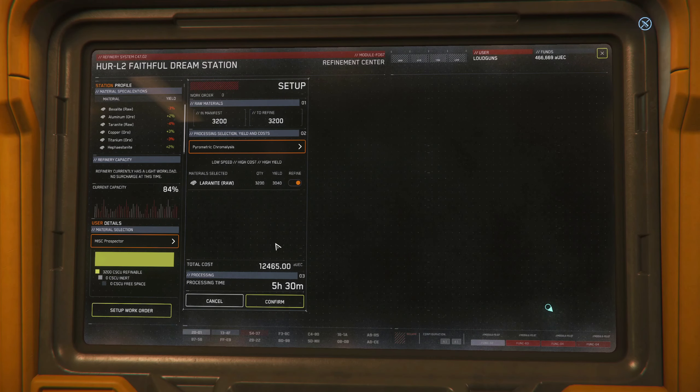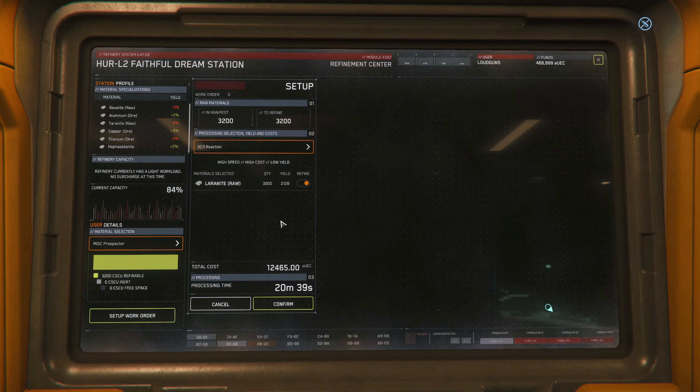Next up we have Pyrometric Chromalysis. This is pretty high yielding — we get 3,040 out of our 3,200. It takes 5 hours and 30 minutes and is quite costly at 12,465 credits. Gaskin Process yields 2,584, takes an hour and 22 minutes, and also costs 12,465 UEC. XCR Reaction yields 2,128, takes only 21 minutes making it the fastest refining process, and also costs 12,465 credits.